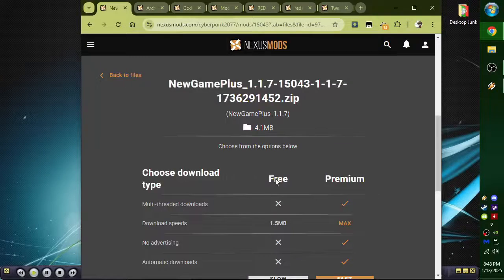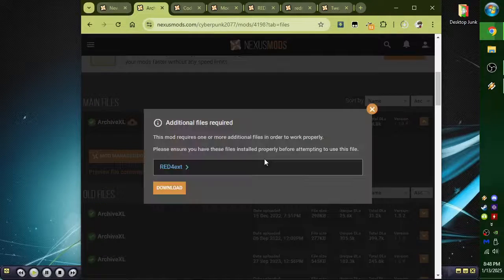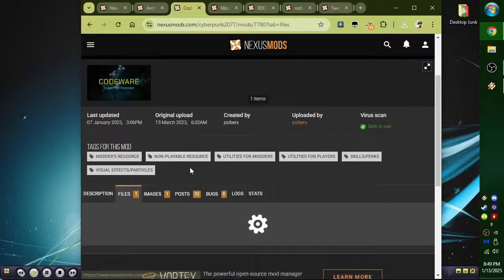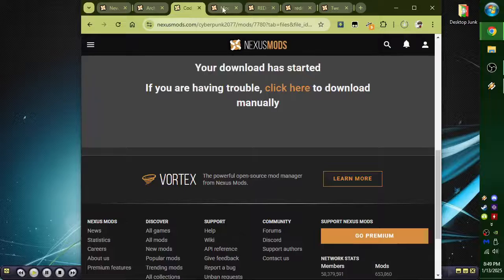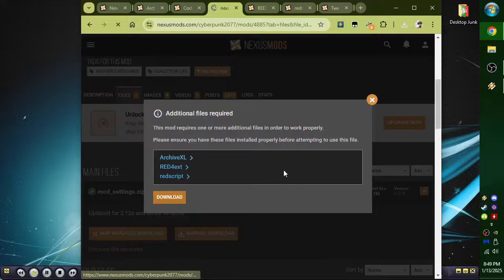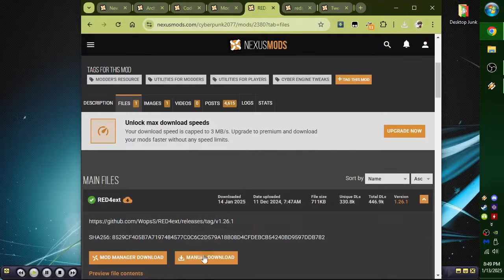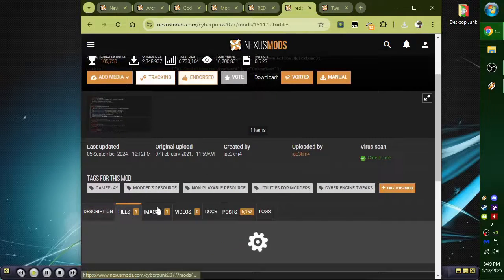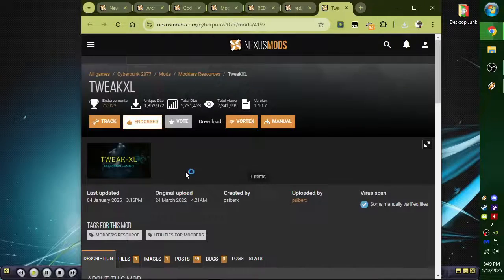So download. I'm just downloading because we need them all anyway. Notice that almost all of these say that Red4ext EXT is a requirement. That's probably what most people are messing up — they don't get this and put this in first. Because without that, none of these other ones work.